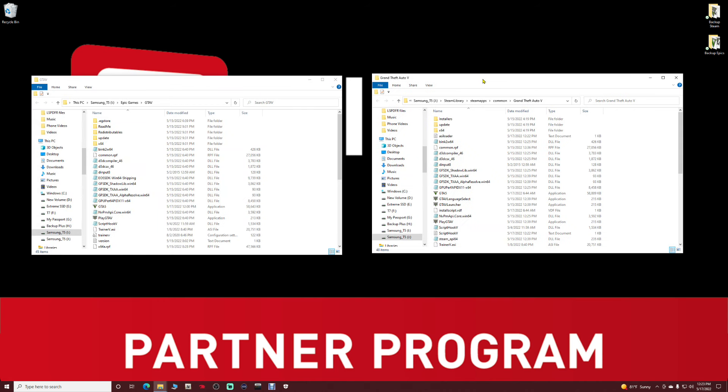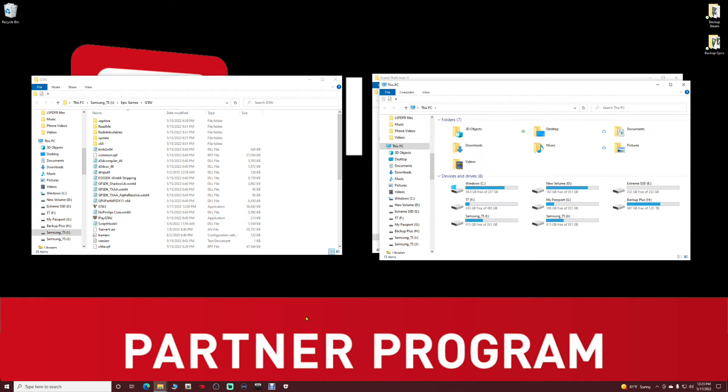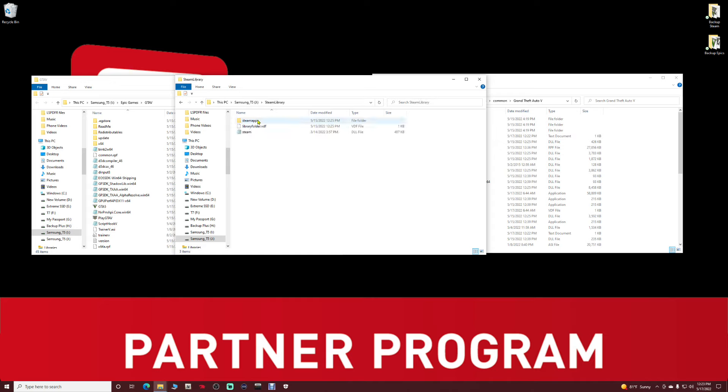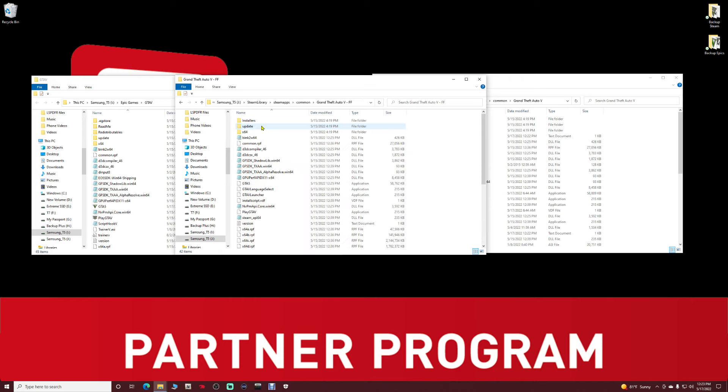In last week's video I showed you how to back up your files in your Steam and Epic directories. In Epic you should have those two files backed up. If you don't have them backed up but have multiple copies of GTA5, you can use this trick: go to File Explorer for Steam, navigate to the hard drive where GTA5 is installed, then Steam Library > SteamApps > Common. The folder named Grand Theft Auto 5 is the only one that updates.